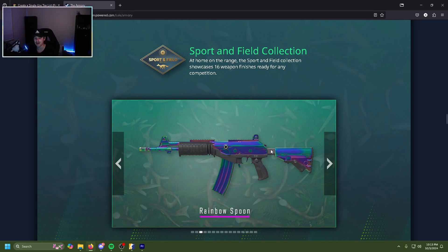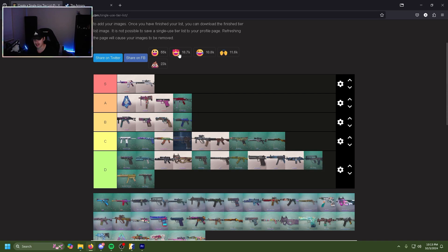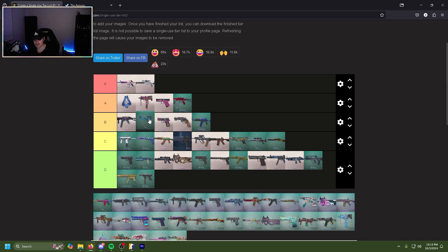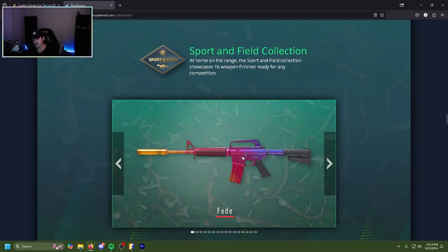The Rainbow Spoon galil is actually very cool — it's basically the prism skins from Valorant but now on CS on a galil. It's cool, shiny, bright, and vibrant. I don't think it's as good as the UMP but it's definitely very nice — B tier. The Axia glock is actually really cool; they brought that glitter finish from stickers onto an actual skin and it looks really good in game. Solid B tier.